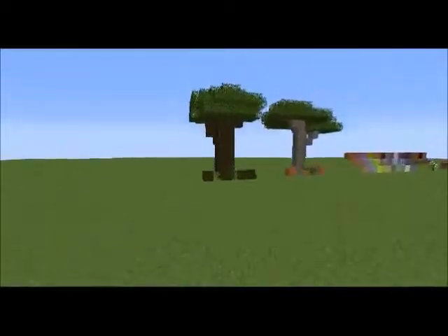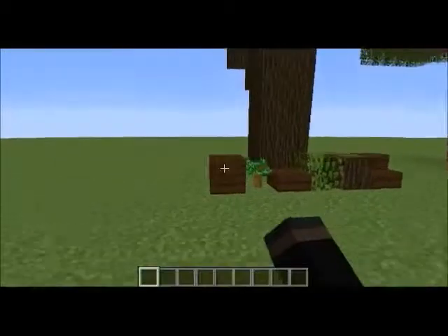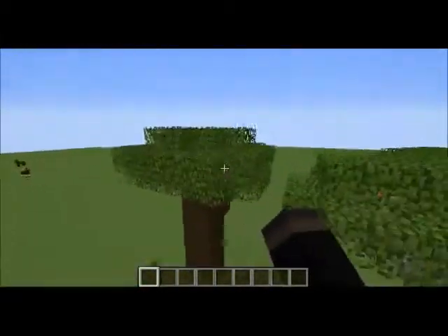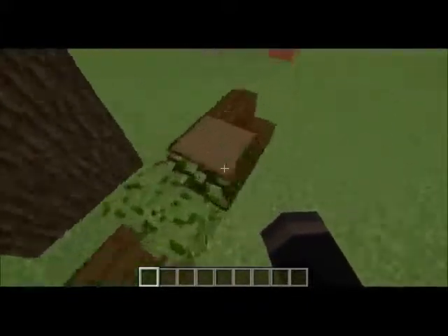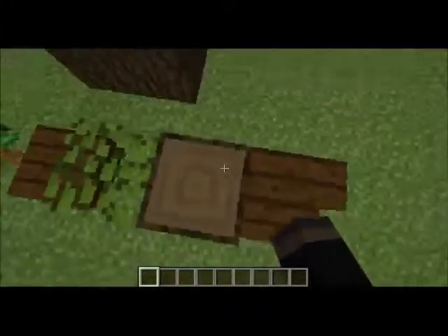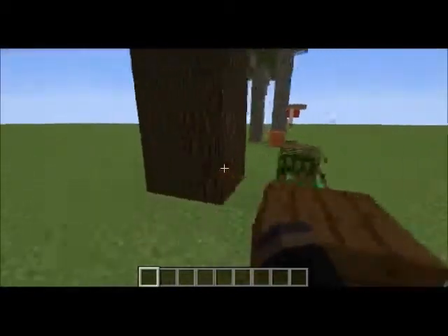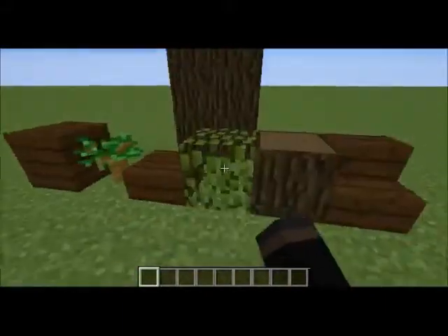To start off with, there have been some new trees. This is called the dark oak tree. As you can see, it's a nice new tall tree. The logs look like that and the planks look like this. It is a two-by-two sapling, which means that you need four of them.